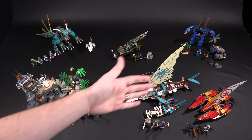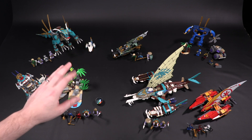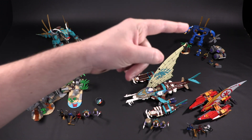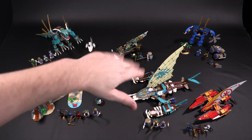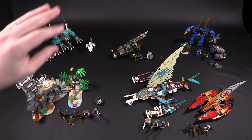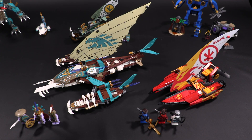Welcome to Brick Vault! Today I'm doing a full wave review of the LEGO Ninjago Island sets — no pun intended. Thanks to the LEGO Group for sending these sets over. We've got the Catamaran Sea Battle, the Keeper's Village, Jungle Dragon, Lloyd's Jungle Chopper, and Jay's Electro Mech — technically a legacy set, not part of the island wave — but since LEGO sent it all, we're doing it in one big review. Let's start with the big one first.